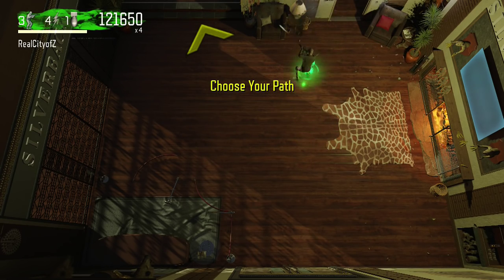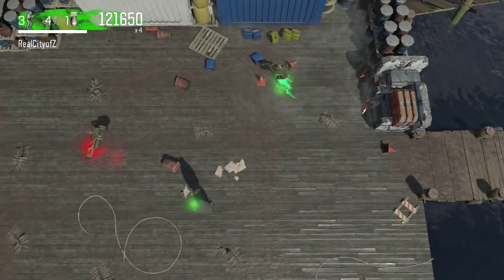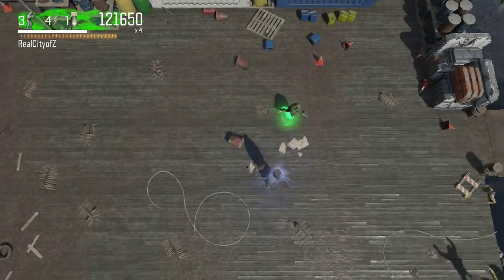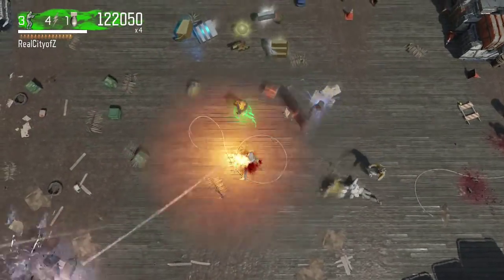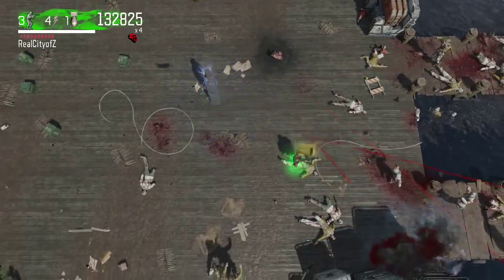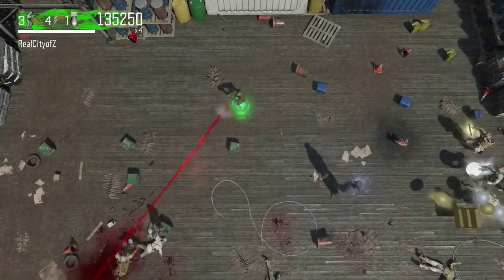On Ascension in Call of Duty Black Ops 1, the way to open Pack-a-Punch was by launching a rocket, which revealed the machine. This isn't a new idea — we've seen multiple connections to multiple maps in Der Eisendrache: Shadows of Evil, Ascension, a little bit of Mob of the Dead, and of course Origins with the Panzer Soldat.